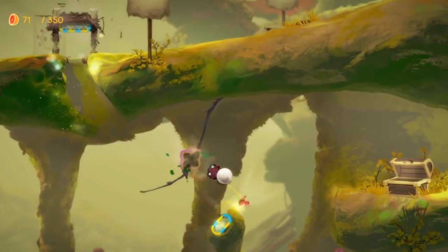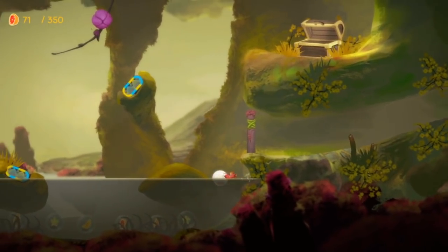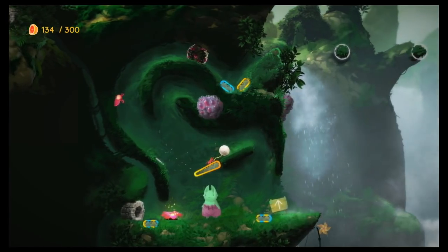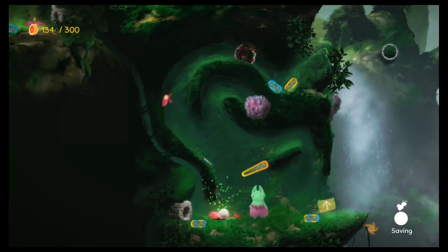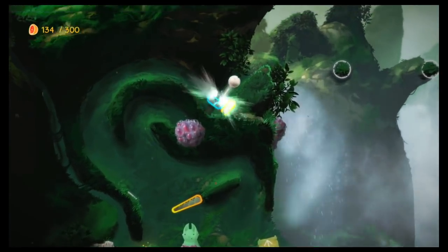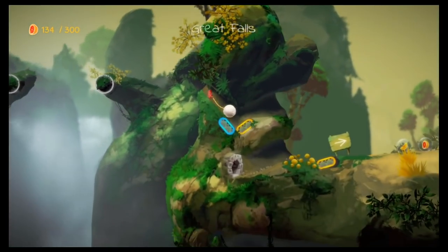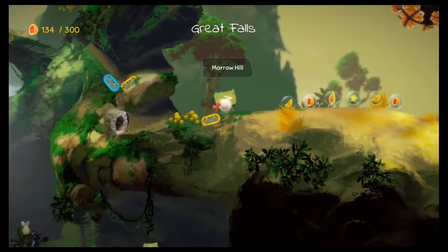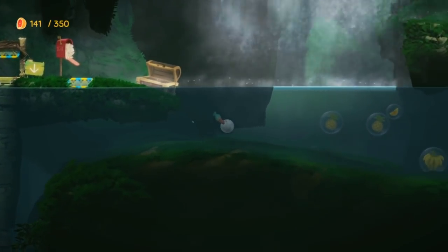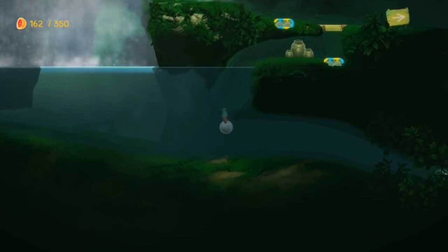As with any Metroidvania type game there will be parts of the map which are inaccessible at first, but this changes as you progress. I don't want to give too much away, as the extra skills the beetle uncovers are not what you might expect. An early example is finding slugs which you can use to stick to your ball by getting close enough and pressing both trigger buttons together — mistiming it causes them to blow up, meaning you have to try again.